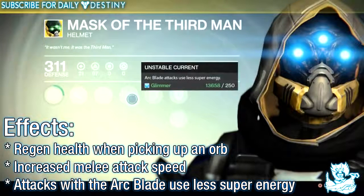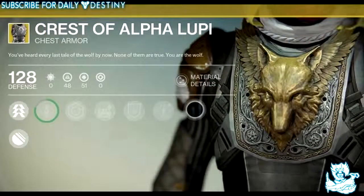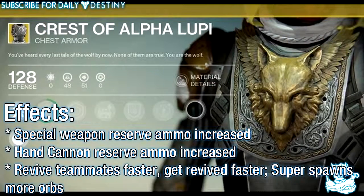The third mask we have is the Mask of the Third Man and its effects are: regen health when picking up an orb, increased melee attack speed, and attacks with the Arc Blade use less energy.